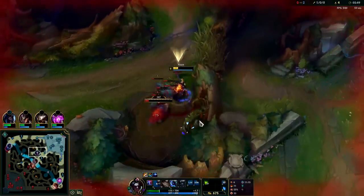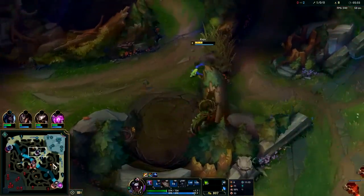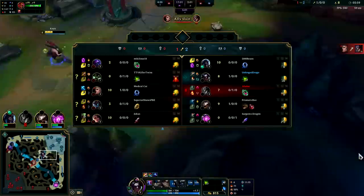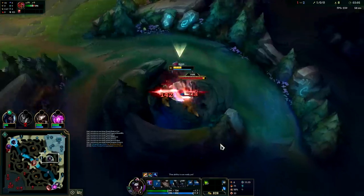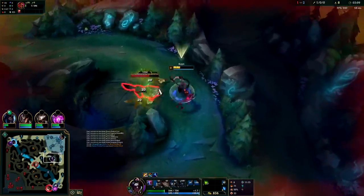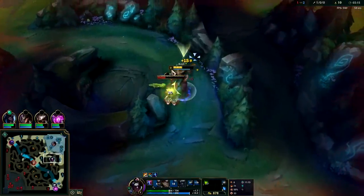For Preseason 13, smite isn't supposed to heal you when you smite a monster — I don't know what that was all about because it looked like he healed when he smited it. Now you do heal when you kill a camp — you get a little bit of health back — but not for smiting. Every camp gives you a little bit of health once you finish it.